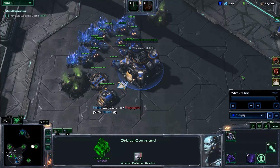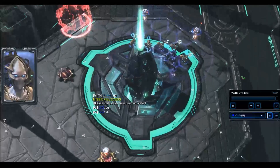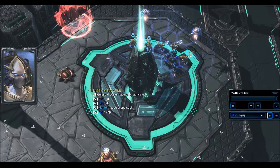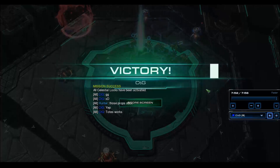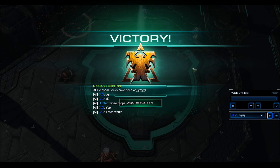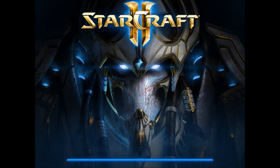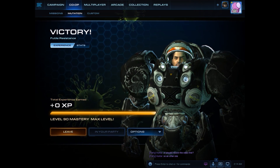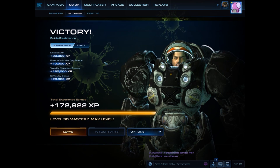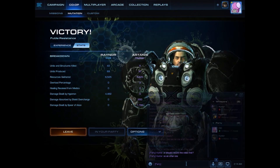GG! Easy peasy. All five celestial locks have been activated — Amon will be unable to bypass them again. Well done, Commanders. If you want to do this cheese strategy, you need to use Raynor and Artanis. I hope you enjoyed that. Thank you for watching. If you have a suggestion for what else I can use, please leave that in a comment. As you can see in the score screen, it's not really that important — I do still get the XP, the bonus XP. Raynor's still effective.